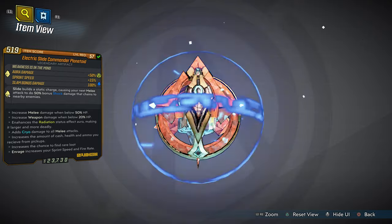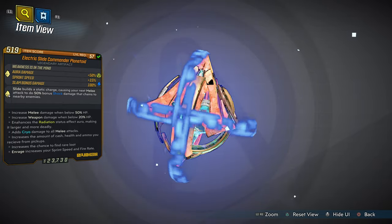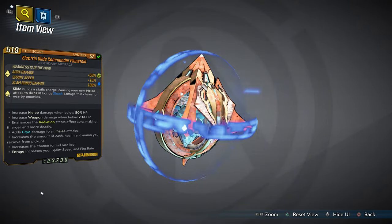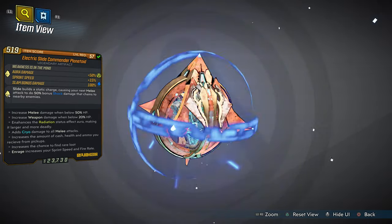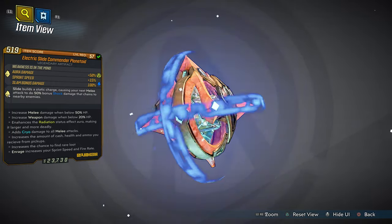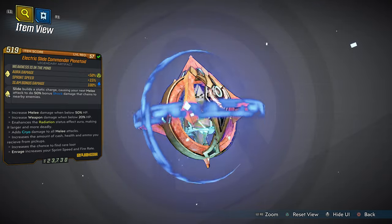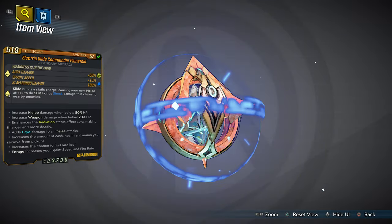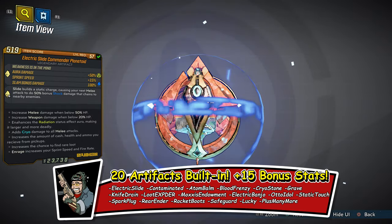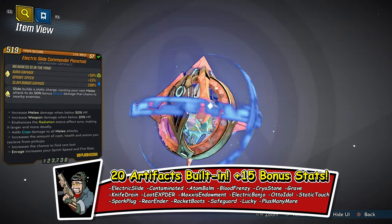Weakness is in the mind. Aura damage. Plus 50% radiation damage. Sprint speed for all characters plus 15%. Slam bonus damage 100% electrical. Slide builds a static charge causing your next melee attack to do 50% bonus shock damage that chains to nearby enemies — I'm talking arc electricity. The white text on this card has 7 bonus stats, but I put way more — 15 bonus stats plus 20 other artifacts built into Thor's artifact.